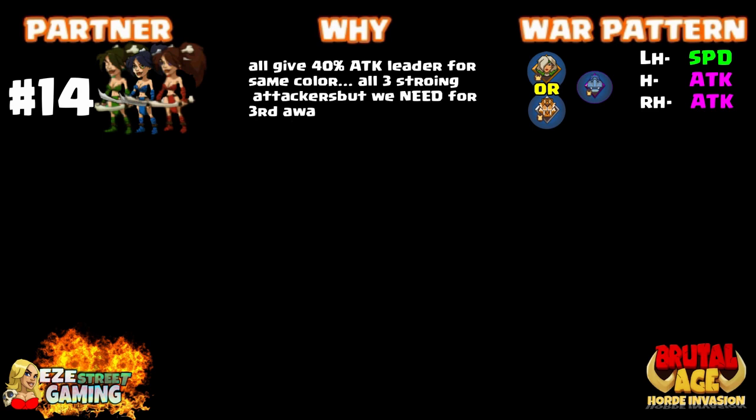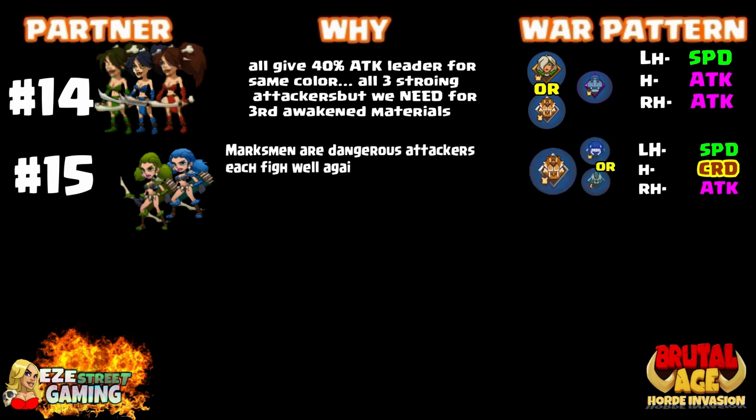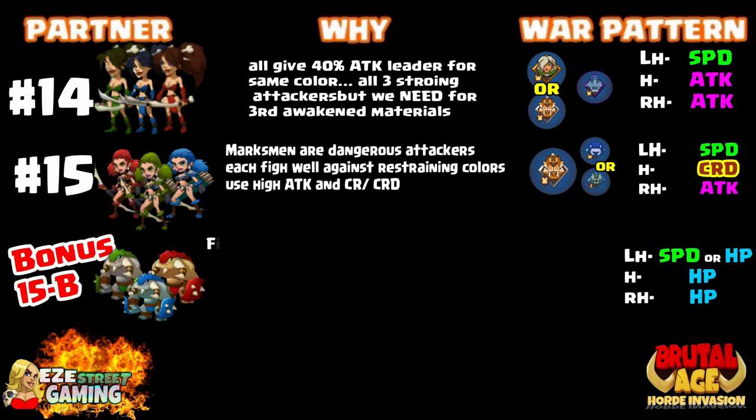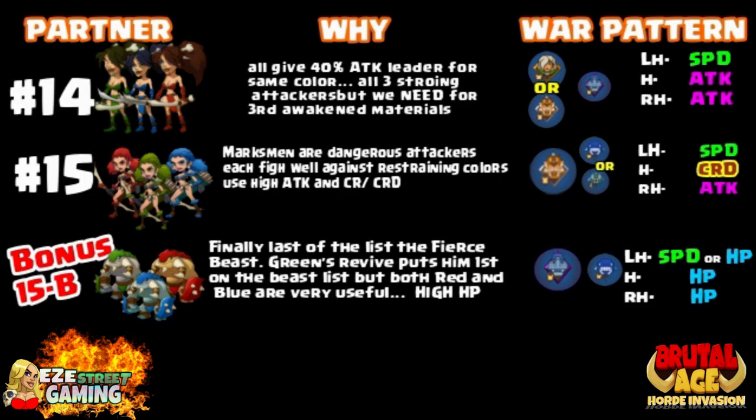The end of the list is coming up. All of these partners I just put all three of each in because they're all that important. Number 14, number 15, and number 16. Number 14 is the Double Blade Girls — you save all three of them, because you need all three of them for the third awakenings. You need all three of the Marksmen for the third awakenings, and you need all three of the Fierce Beasts. That's a little bonus — you need to put them in there too. I do have war patterns up there if you want to just pause it for a second and check it out.